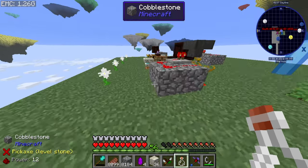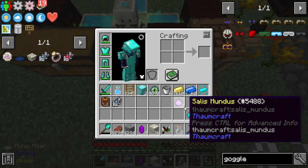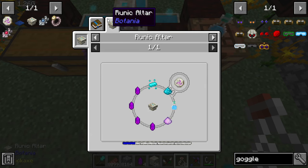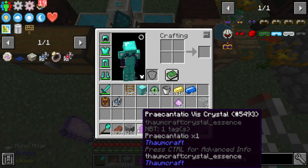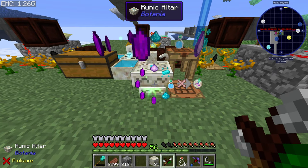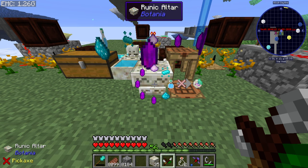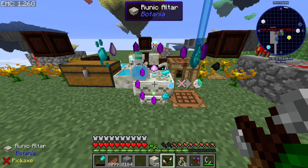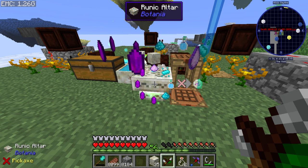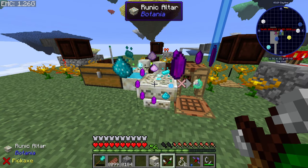Now we're going to go ahead and grab a bottle of mana, Sales Mundus, mana dust, and your four crystals — and that is a Rune of Mana! Oh my god. We're just slightly — or maybe a lot — overtime, but that's okay. Next episode we can go ahead and straight away get right into terra steel crafting and hopefully get the elementium portal going.